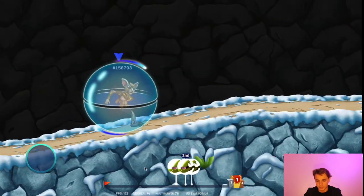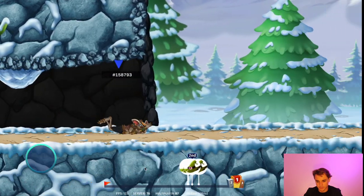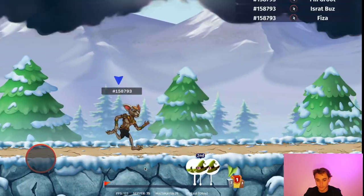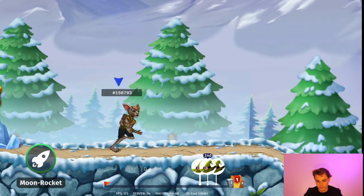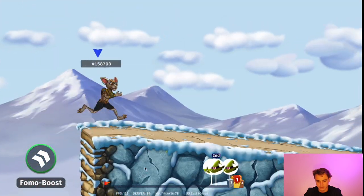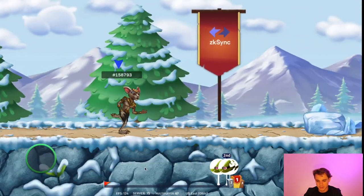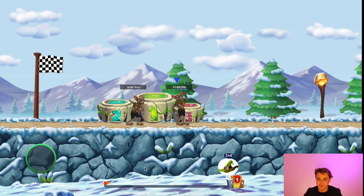All the power-ups are named after things in the crypto space — things like Scam Shield, Rug Pull, Liquidation from leverage trading. I thought that was kind of funny. There's also FOMO Boost, all named within the spirit of the crypto space — very cool. I ended up in second place again, but anyway, that's the game — it's pretty fun.